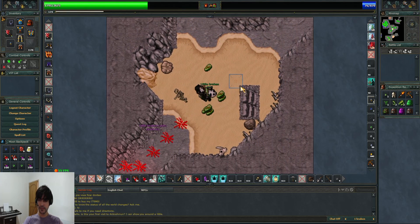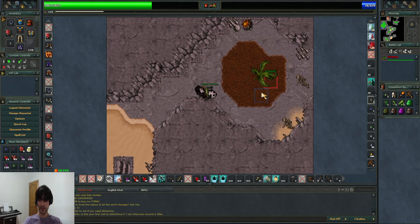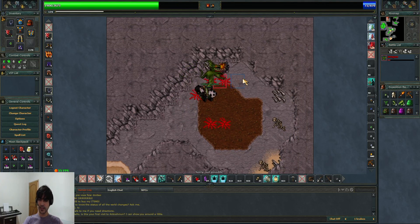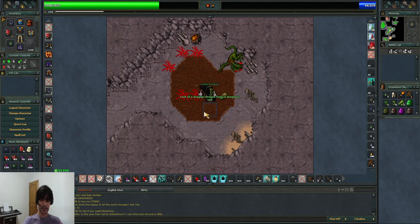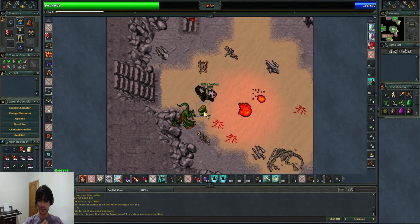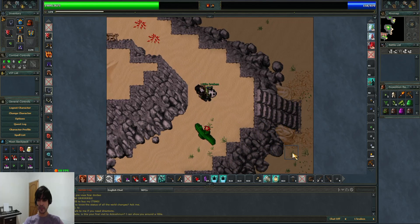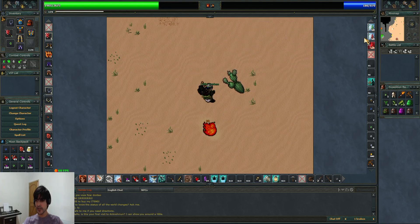There is another Dragon here that we're gonna kill. I'm gonna use my Soft Boots and the Life Ring. So we killed three Dragons, and then two. Upstairs we killed four Dragons and a Dragonlord. Depending on the situation down there, you can consider hunting the Dragonlord as well, but they are usually expensive. It's up to you.